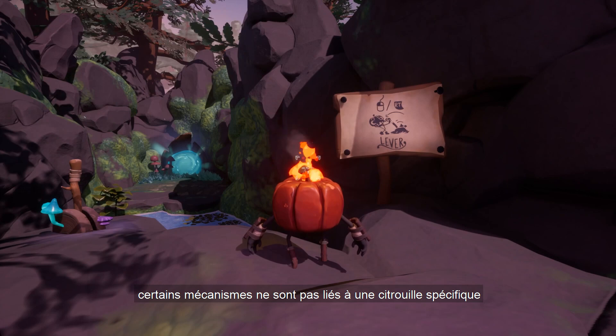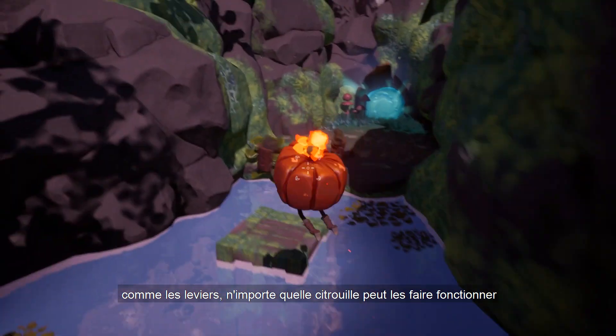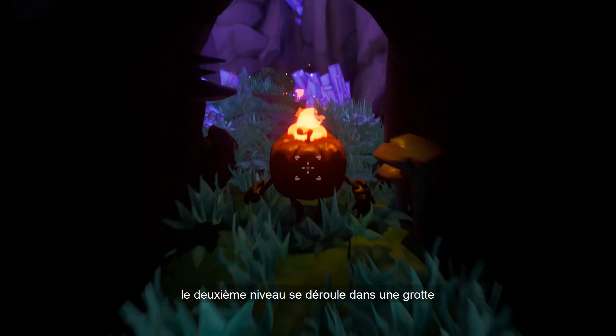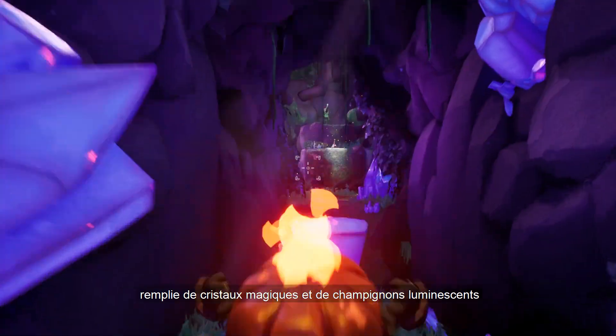There are some mechanics that aren't linked to any specific pumpkin, such as levers — any pumpkin can operate them. This peculiar light inside the tree trunk indicates the end of the level and the passage to the next.